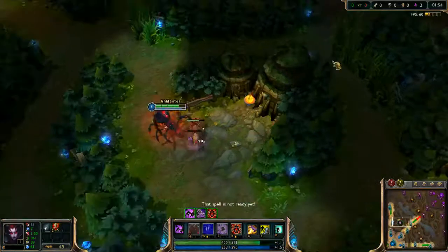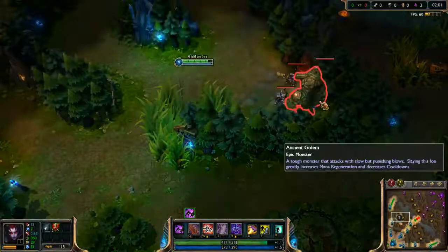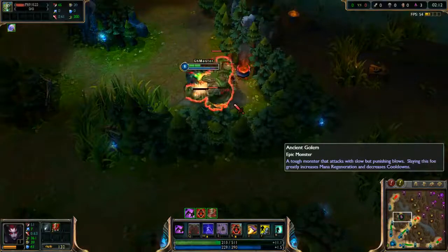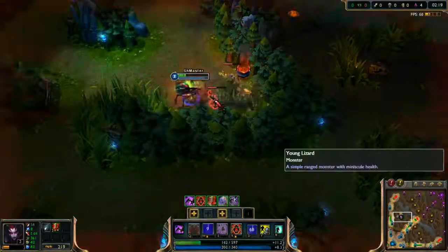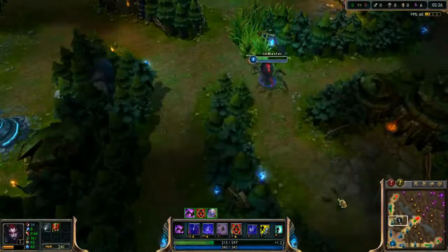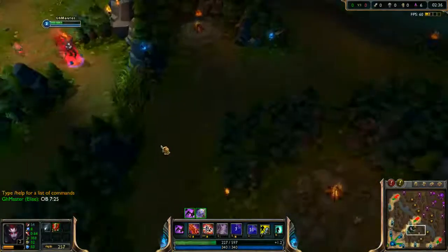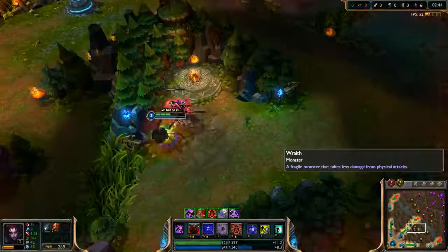Sometimes you can let your spiderling tank the creeps so you will lose less HP. We are selecting the golem with left click to watch his HP on the top left side of the screen, and try to kill him with smite - I used it a bit earlier. We also write down in the chat the time for the next blue buff respawn.